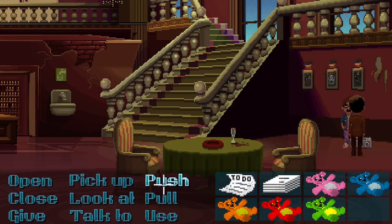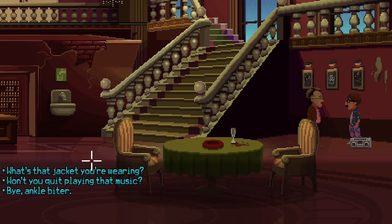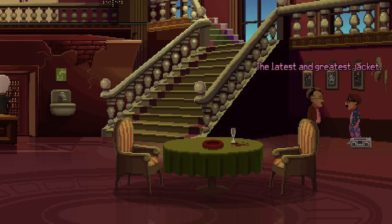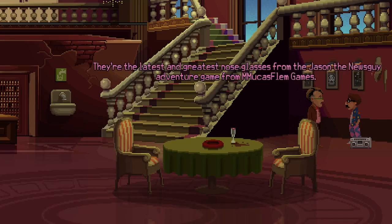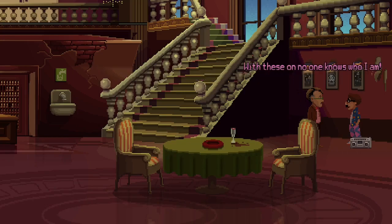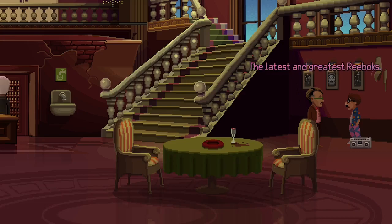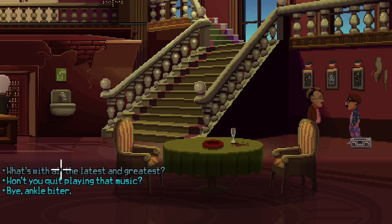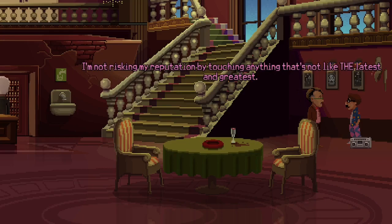This must be making that terrible noise - I'll just push this button here. 'Hey dude, what's your damage?' What's that jacket you're wearing? 'The latest and greatest jacket - it zips in the front.' Don't most jackets do that? 'You're too old to understand.' What's on your face? 'They're the latest and greatest nose glasses from the Jason the News Guy adventure game from Mucus Phlegm Games. No one knows who I am - it's a disguise.' What's on your feet? 'The latest and greatest Rebox - I just got them, aren't they rad?' What's with all the 'latest and greatest'? 'Unless you've got the latest and greatest you might as well barf - I'm not risking my reputation by touching anything that's not like the latest and greatest.'